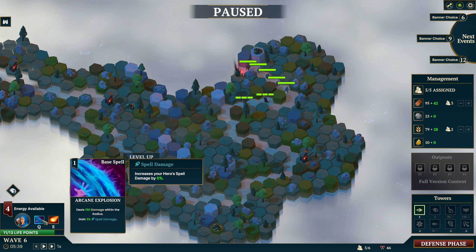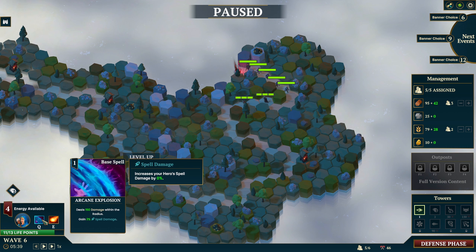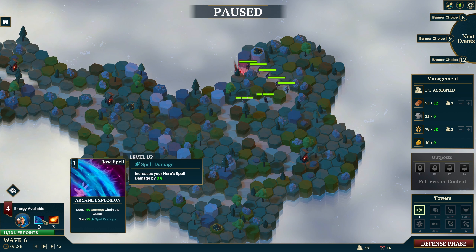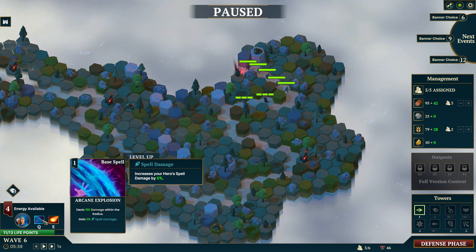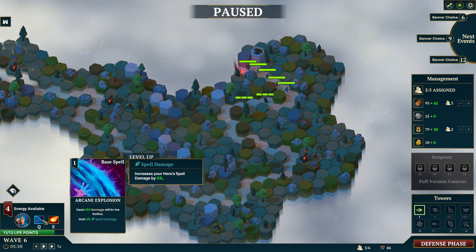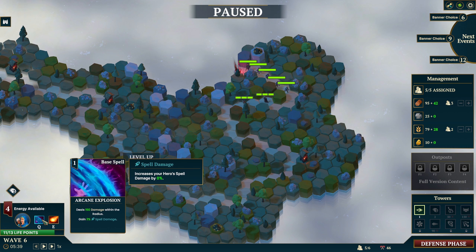I mean technically I should probably use these kind of high spots and get these. Let's see here - fireball, bloop. We get 20% damage out of that - that's pretty good. Oh, I forgot to level this up - let's do damage on you. Same with you - let's go with damage as well. Anything else I want to level up? Nope, okay, we're good.